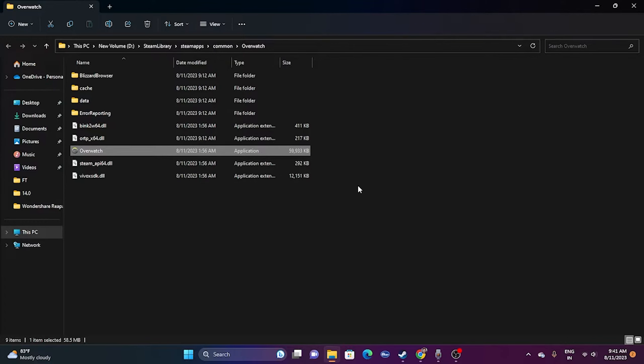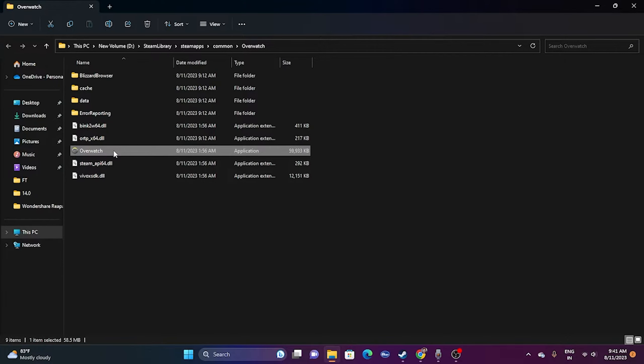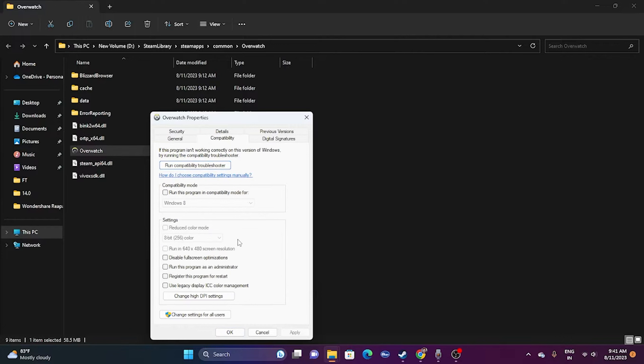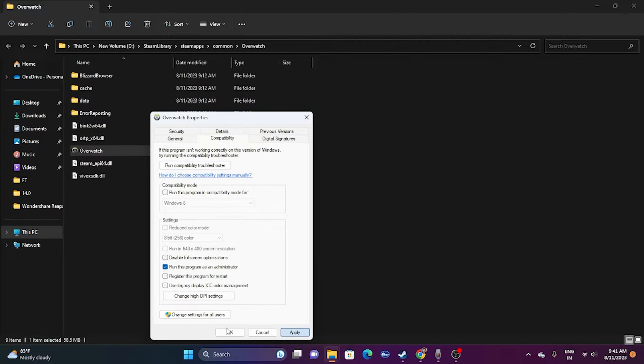From the same installation folder, you can also try running the game as an administrator. Right-click the game executable, go to Show More Options, then Properties, go to Compatibility, and check 'Run this program as an administrator.' Click Apply and OK, and see whether the issue is resolved.